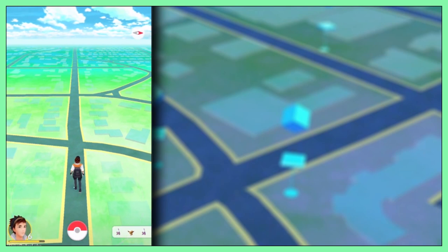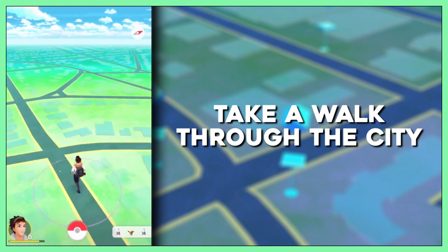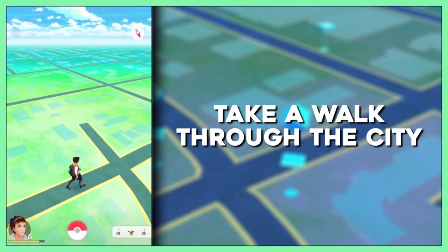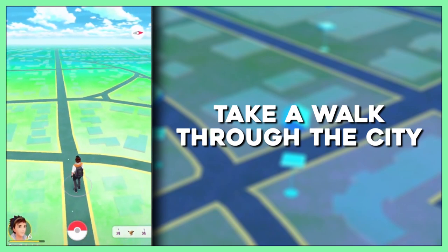The last strategy is a mix of the first two: take a walk through the city. You'll find gyms, Pokestops, and Pokemon, and you'll be hatching your eggs while walking. It's basically killing multiple birds with one stone — or should I say killing multiple Pidgeys with one stone.